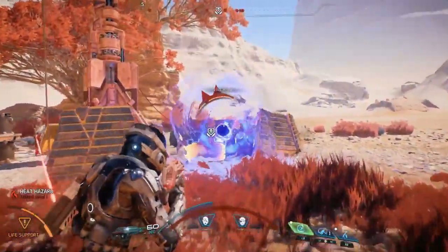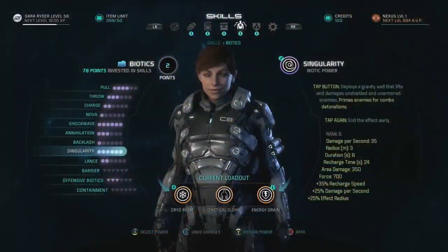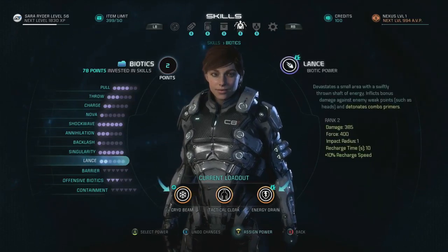Singularity is back, and this time you can end the effect early. Singularity deploys a gravity well that lifts and damages unshielded and unarmored enemies, as well as priming them for a combo explosion. There's also a new ability called Lance, which might look and work at least a little bit similar to the flare ability Aria had in Mass Effect 3's Omega DLC. We don't actually get a look at it, but the ability does have a description: Lance devastates a small area with a swiftly thrown shaft of energy, which inflicts bonus damage against enemy weak points such as heads, and detonates combo primers.